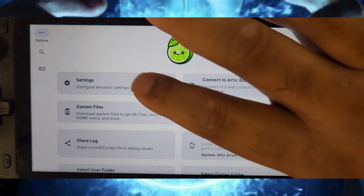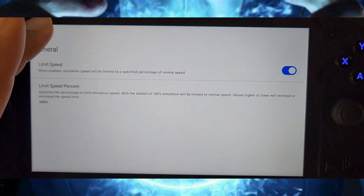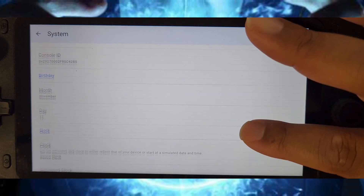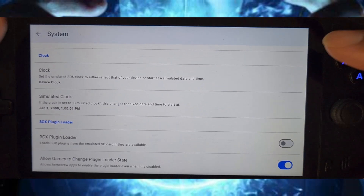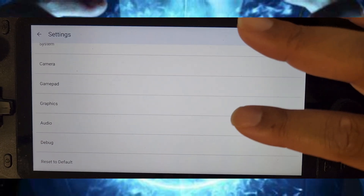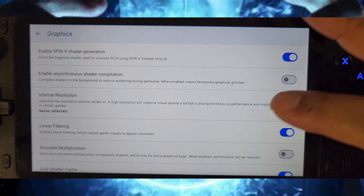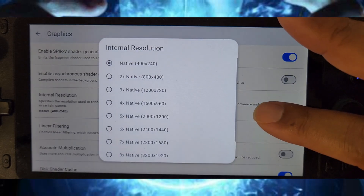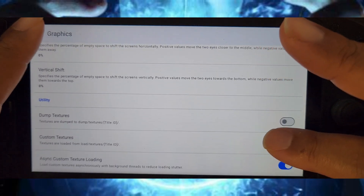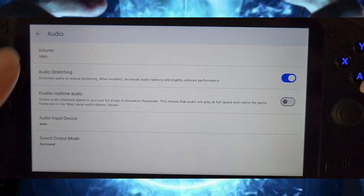Going into the settings: general settings I don't really touch. System settings — console ID showed up but it won't make a difference. Camera, don't need to show that. Gamepad, of course I have to map the gamepad. Graphics — I've got it on Vulkan right now, but you can keep it on OpenGL, it really doesn't matter. The native resolution I don't change, since the system isn't made for that. Audio is basically dead too.